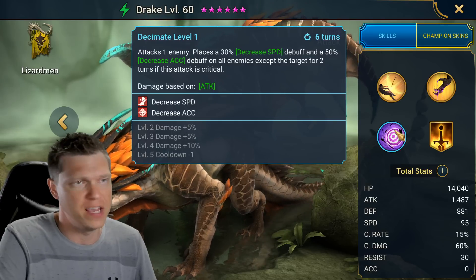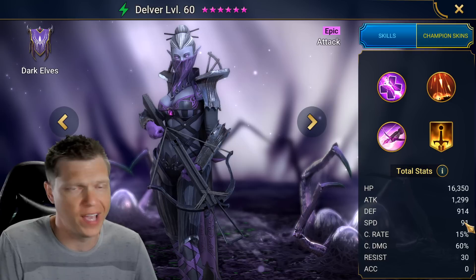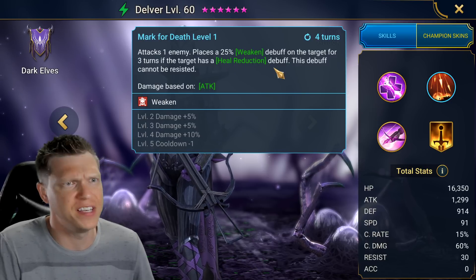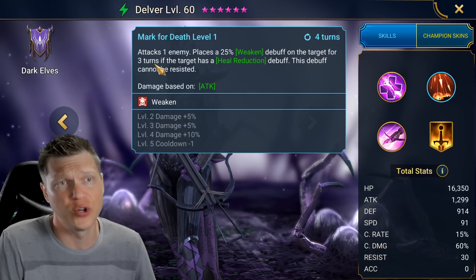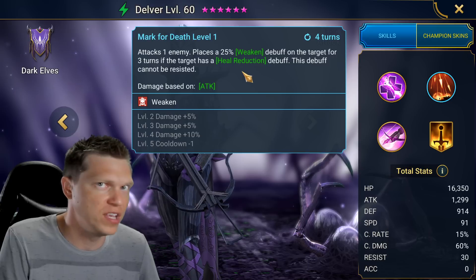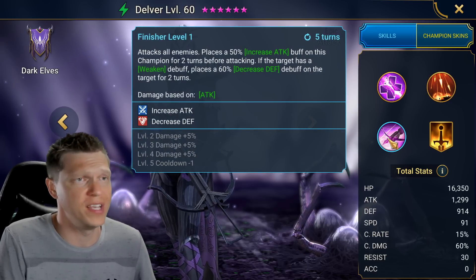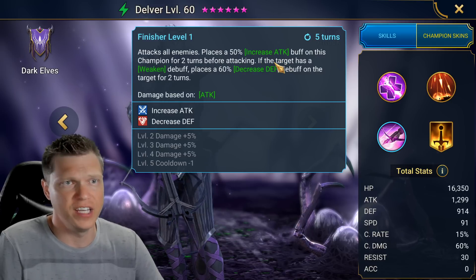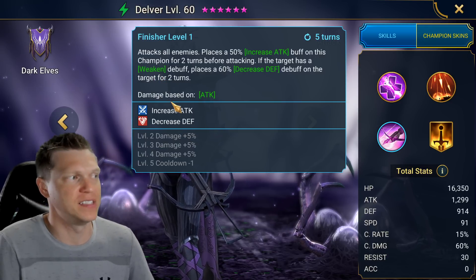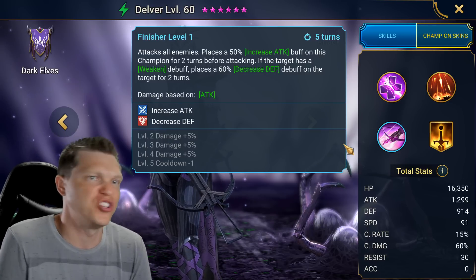Delver is getting a slight buff with base speed going from 91 to 98 — a common theme here, as archaic speeds hold back these older champions. Marked for Death is changing from heal reduction to decreased defense. So she attacks one enemy and places a weaken for three turns if they already have defense down — good for boss fights in Faction Wars if you already have a defense down from someone like Madam Sarris. Finisher is also being adjusted: removing the qualifier, now giving a 50% chance of placing a defense down for two turns before attacking. Delver can be okay as a progression damage dealer in Faction Wars.